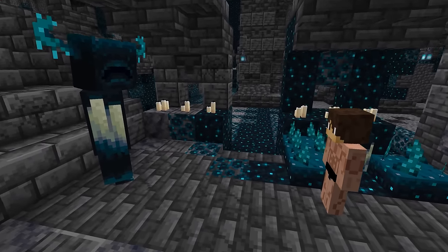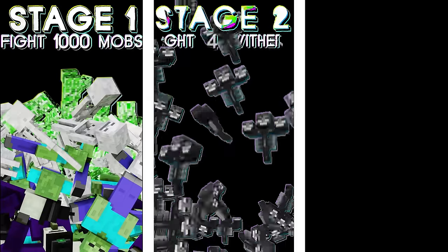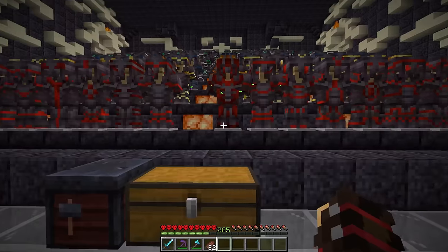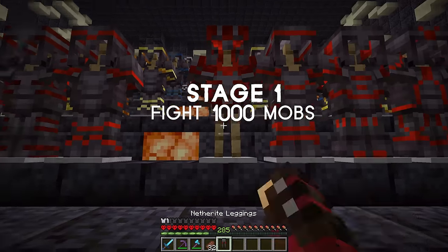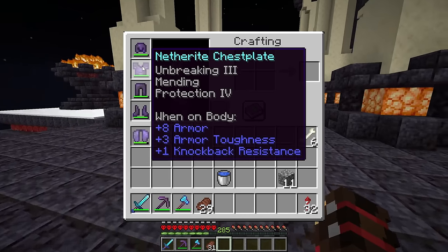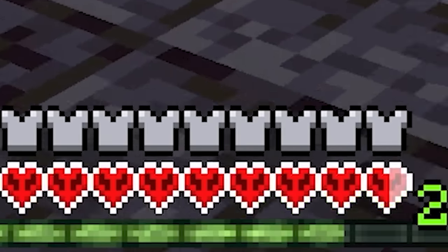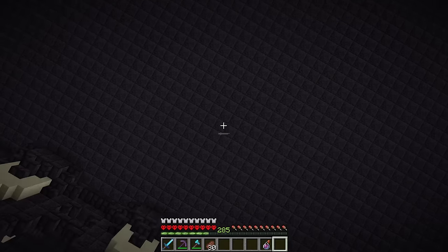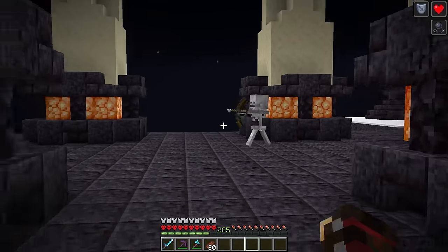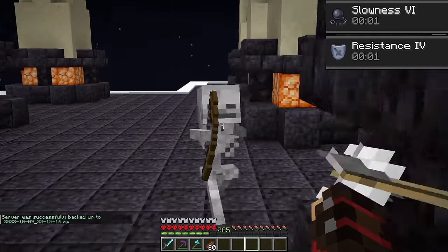Because fighting the warden with my wild berries dangling in the wind is a little bit intimidating, I want to test these ideas out against some other mobs to see how powerful we can get. Let's figure out what we're starting with. With a full set of netherite armor, a skeleton only does half a heart of damage per shot. But if I add Protection 4 to all the armor pieces, it takes them multiple shots before it even does anything. We can go a step further — if I drink a turtle master potion and splash down a potion of regeneration, we're basically immortal, for about 20 seconds until the potion runs out. To one skeleton.